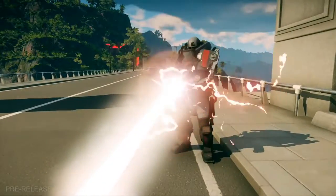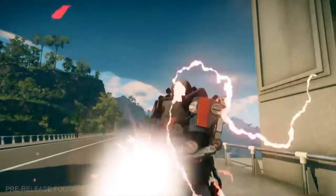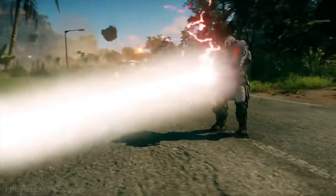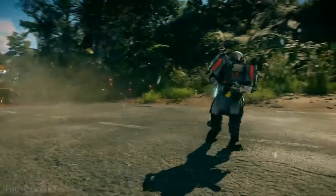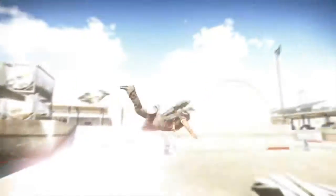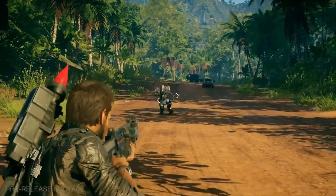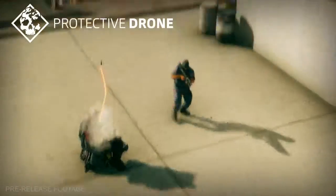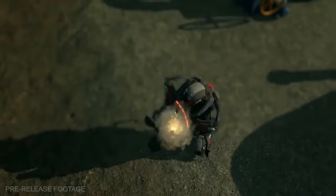Additionally, they have the ability to charge up a much more powerful red shot that will leave you teetering on the edge of life and death. If they manage to blast you into the path of enemies, you're a goner. And when initializing combat, the Titan can also launch a protective drone. Talk about a double threat.